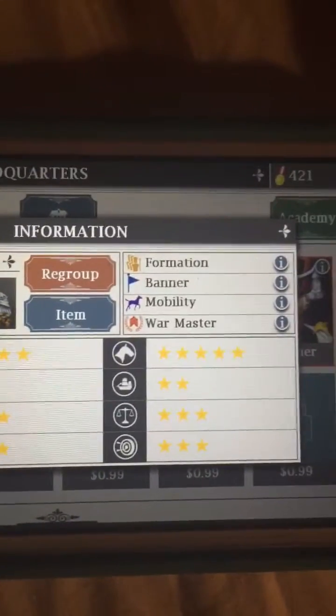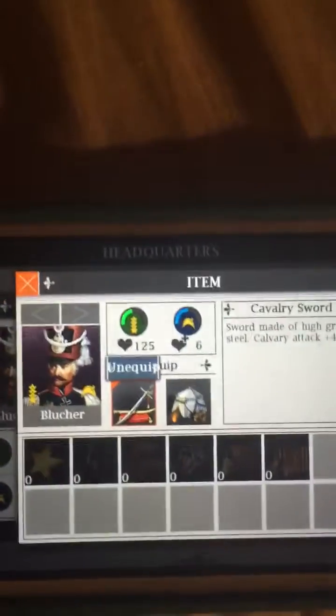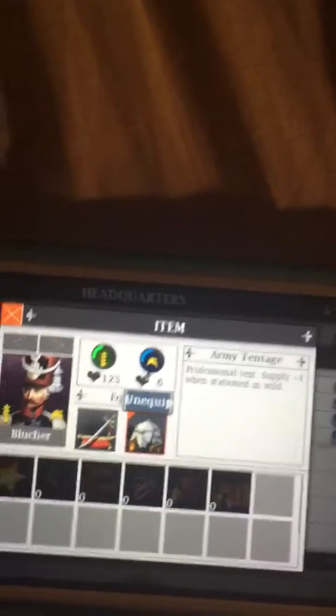The next one is General Buechler. He's got 5 out of 5 stars for Cavalry. His only good Cavalry ability is Mobility. But he is 5 out of 5 stars, so he's very good. I have 2 items for him that I recommend you get: the Cavalry Sword, which is Attack +4, and the Army Tentage, which gives +4 healing ability in the wild — basically if you're not in a city and you're just sitting out somewhere, he gets +4 regeneration of health. Those 2 for European War 4 are probably the best.